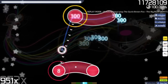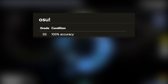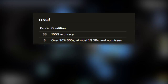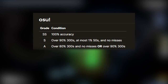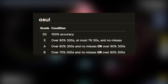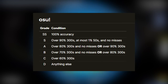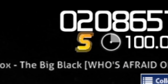This is how osu! has graded scores since the start. Here are the specific criteria: SS rank is given for all 300s. S rank is given for over 90% 300s and no misses, with the caveat of at most 1% 50s. A rank is given for over 80% 300s and no misses, or over 90% 300s. B rank is given for over 70% 300s and no misses, or over 80% 300s. C rank is given for over 60% 300s. And D rank is given for anything worse than that. It's a little complicated for us humans to calculate on the fly, but it's easy programmatically to find.